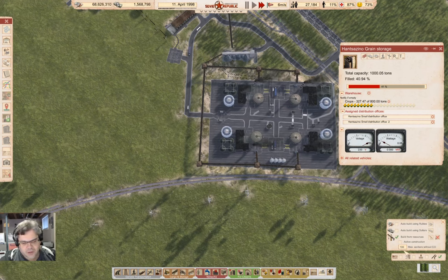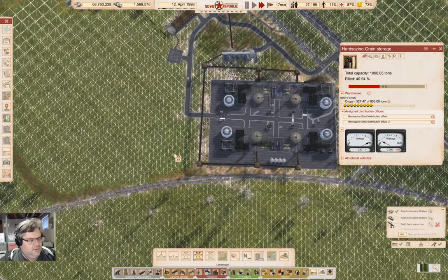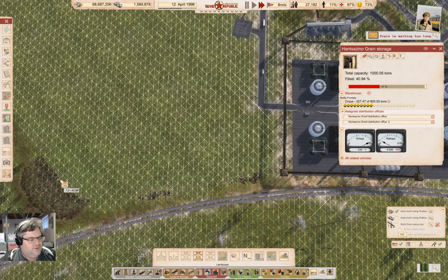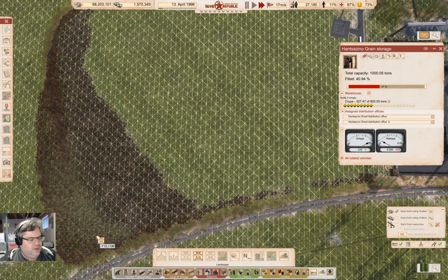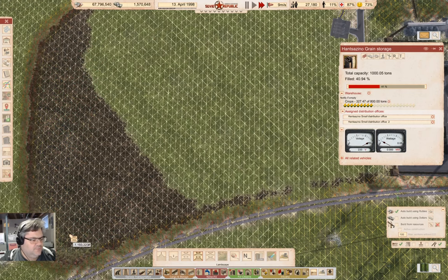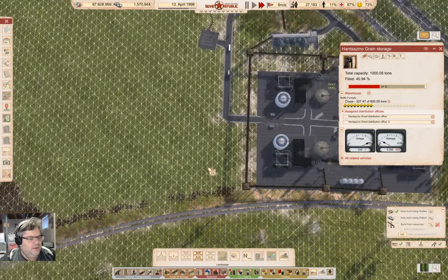We're going to grab terrain tools and go for level terrain, and make sure we have a nice level area here. I already leveled a whole bunch of it apparently. But we have lots of rubles so we can level as much as we want here. I think that's enough.